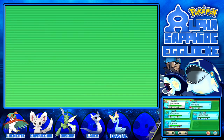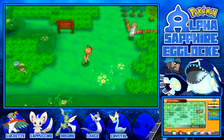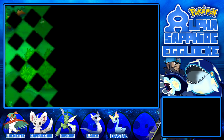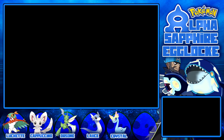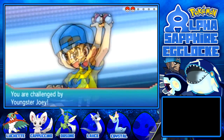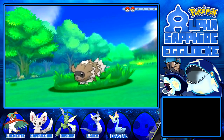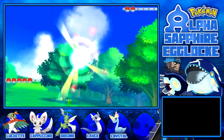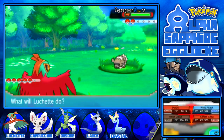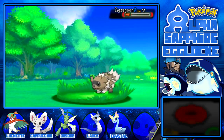There's a guy with a Machop on this route - I should battle him. Everyone's level 8, apart from Minchino who's level 10. I keep forgetting Horloocha's name - it's terrible. Let's battle this guy - I'm pretty sure he has the Machop. Oh my god, it is Youngster Joey! He has a Zigzagoon - he couldn't have a Rattata, I guess. Youngster Joey does appear in this game. Karate Chop this thing to death - dead Zigzagoon. Perfect.